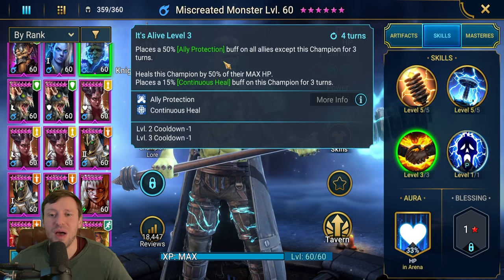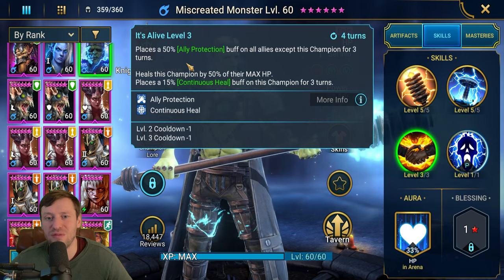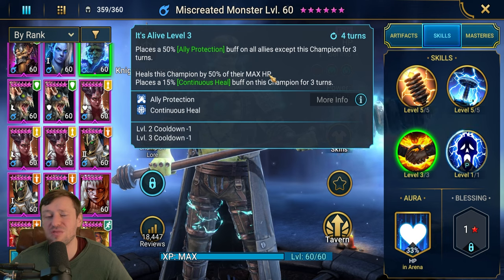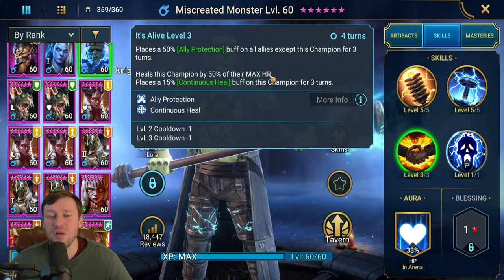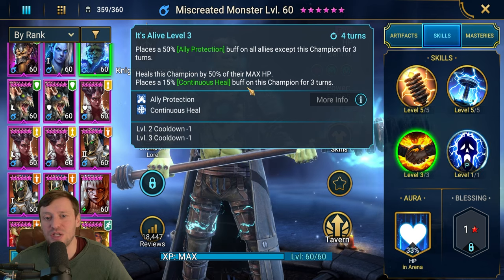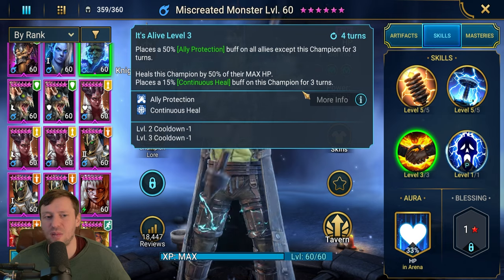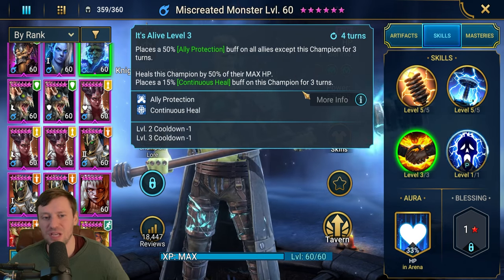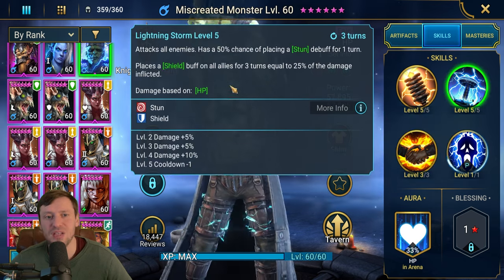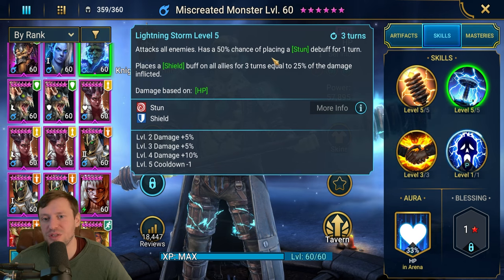That A3 has to be one of the best ally protection buffs in the game. It also heals this champion by 50% of their max HP — really nice if he's a little low, it'll top him up. Then it places a continuous heal buff on him for three turns. That means he's soaking all that damage from ally protection, keeping teammates alive, and constantly healing himself.